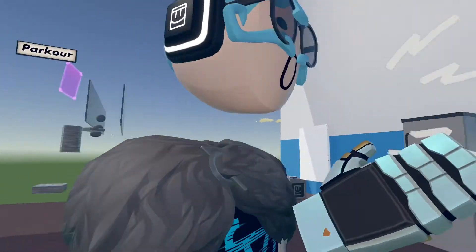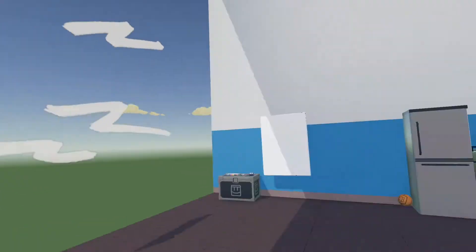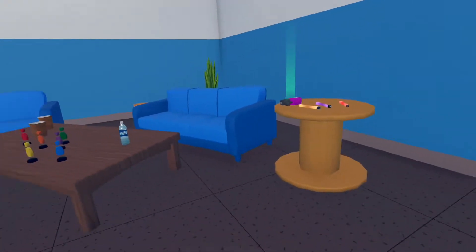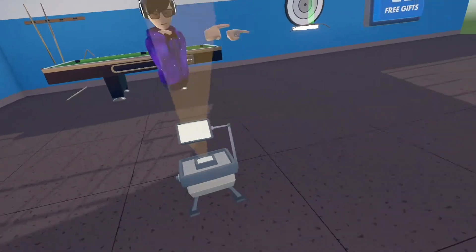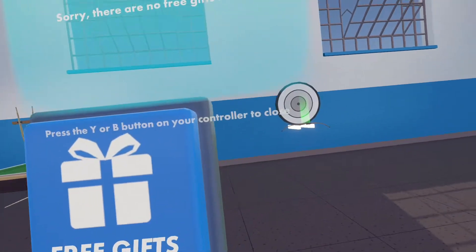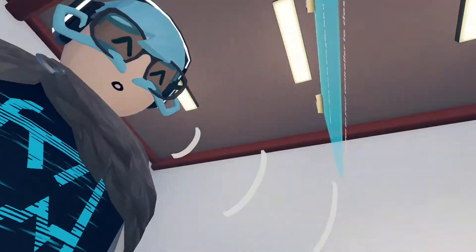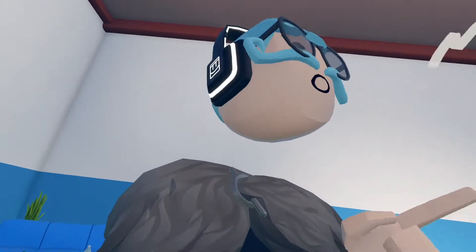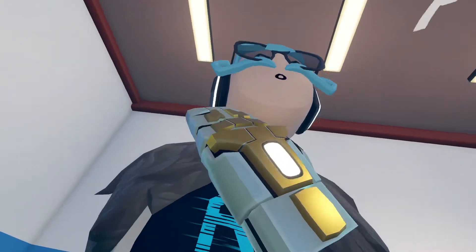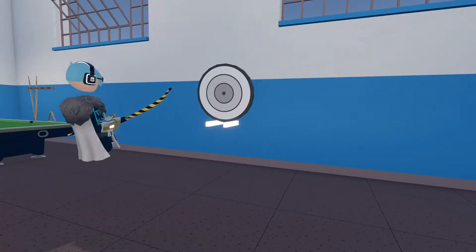So I made it to 'Free Gifts For All' and it's just got this little hub with a parkour on it, a little kitchen area, a living room — I have no clue. The free gifts are right here so let's see if they actually give you free gifts. Well, I guess this is the first room that does not give you free gifts. It's honestly pretty sad.